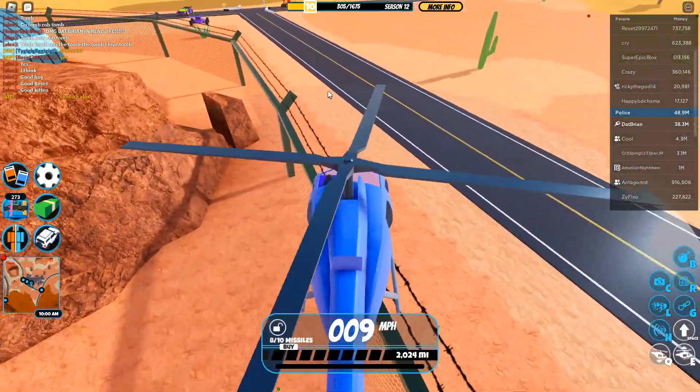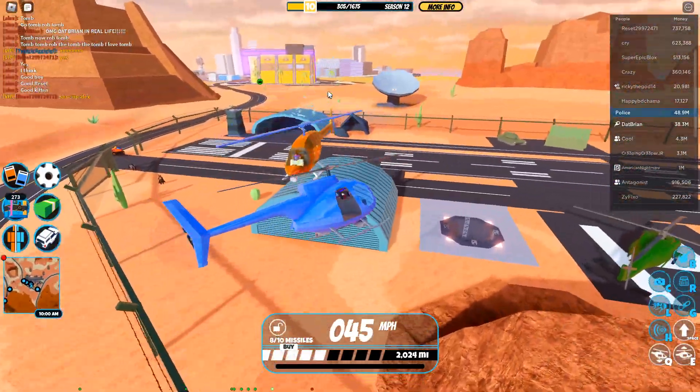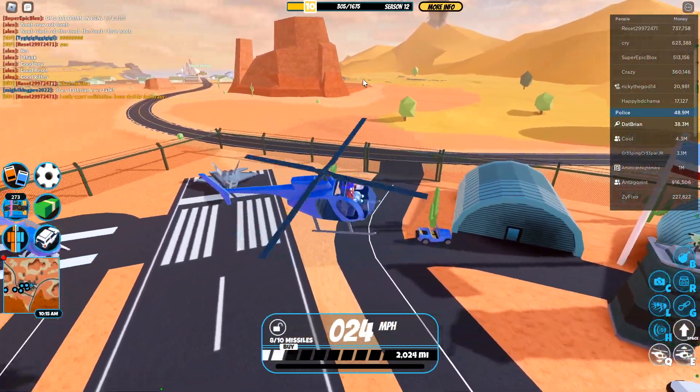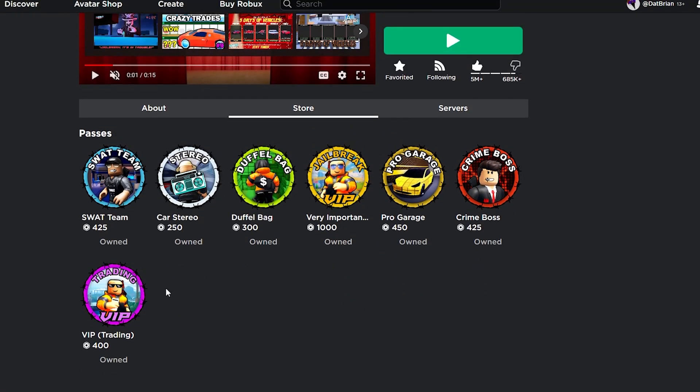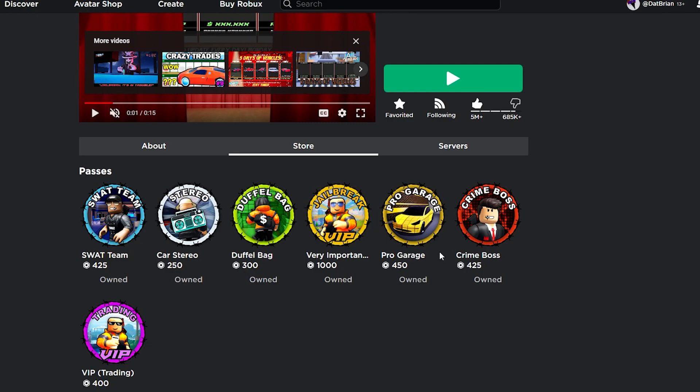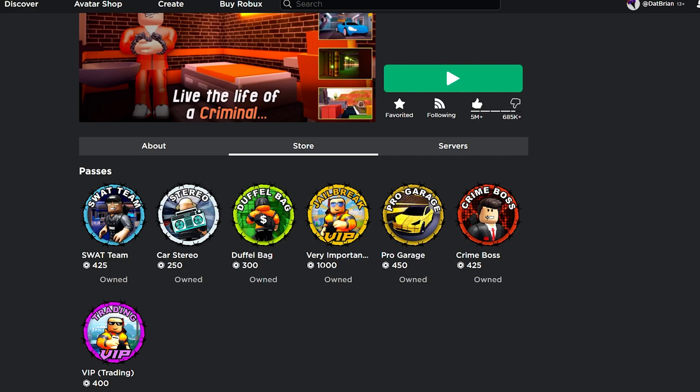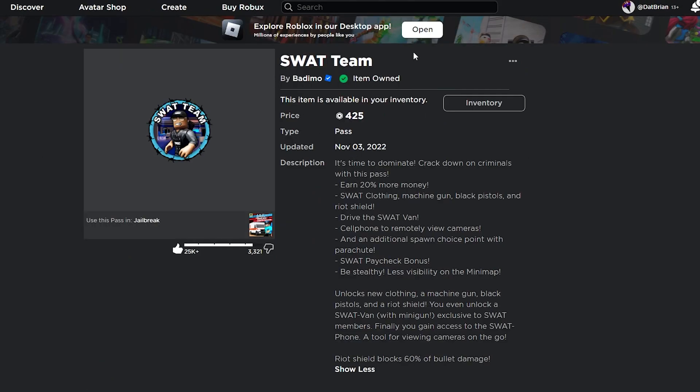The next part of this update is that the game passes actually got updated - the VIP game pass, the Boss, and the SWAT. All the game pass icons in Jailbreak have been updated. I kind of like the old ones, maybe I'm just not used to the new ones. Let me show you the SWAT, the VIP, and also the Crime Boss updates.